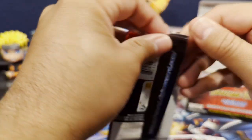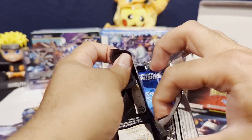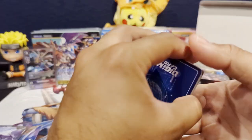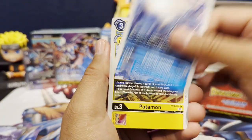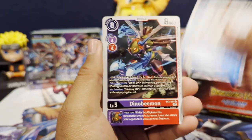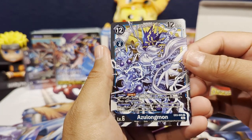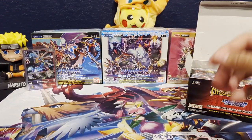One thing I really like about the EX sets is that you can pretty much complete an entire binder of this set — or any of the EX sets — within a few boxes, because the set's so small, which I truly enjoy. We get a Dyno-B, which is the non-hollow foil version. Then we get an Azulongmon as our first rare, and Hyper Infinity Cannon as our second rare.